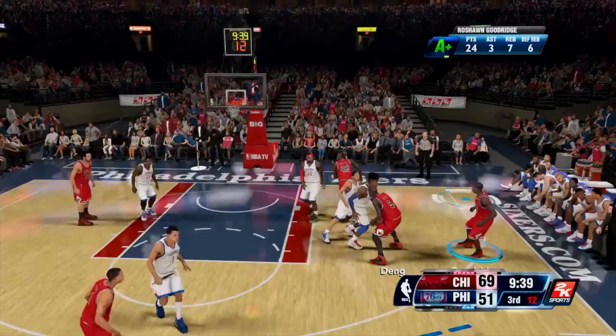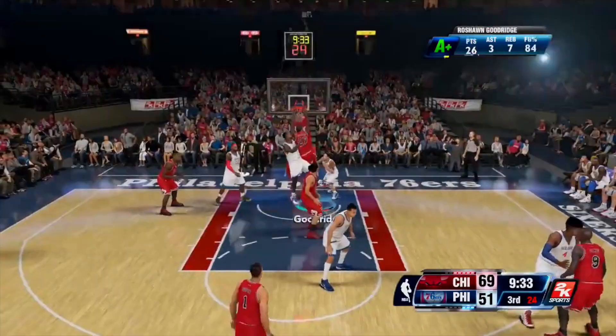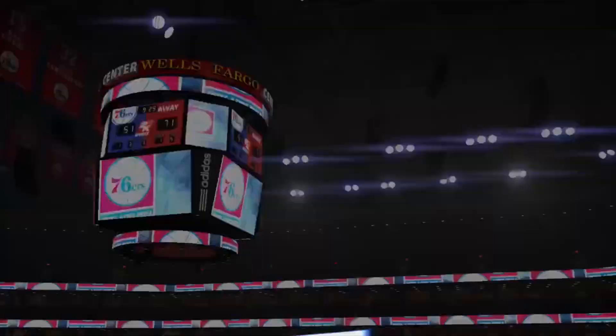At number seven, we have Busta McNasty — one of the best names ever. Look at this 360 through traffic on Thaddeus Young, making a mockery out of the Philadelphia 76ers. Just goes to the lane, going baseline and does a 360 on him. What a nice play.